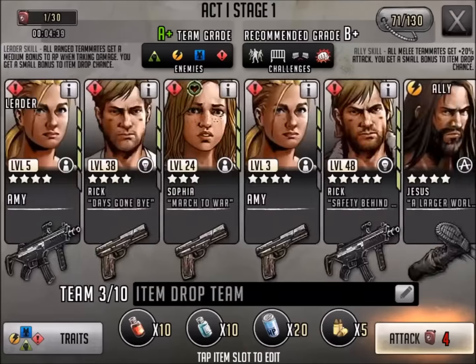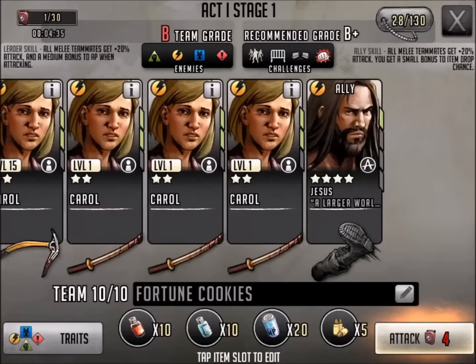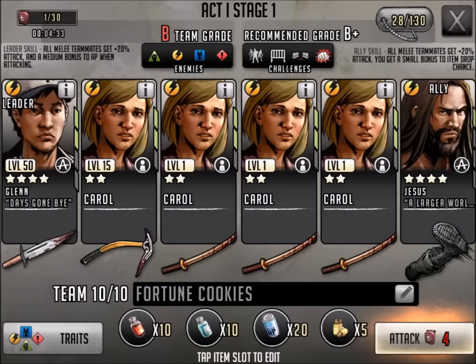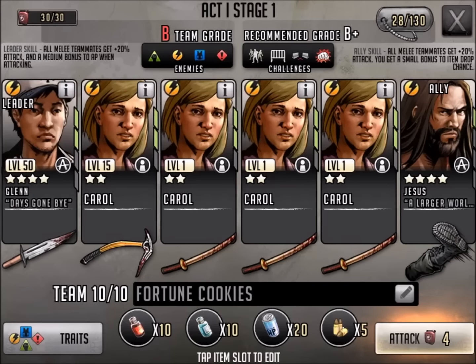Anyway, who do we want to use? We're not going to use 5Gs, so we're going to bring in — let's see what my last team is rated here. Alright, so B team, we need a B+. This is my fortune cookie team. We got Carol, and we're going to try to use a bunch of 2-star Carols and a 4-star Glenn, although having all Jesus would be really nice. Let's go ahead and refill it and see how the fortune cookie team does.